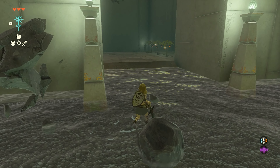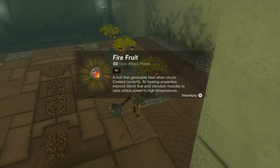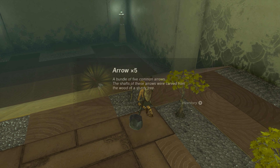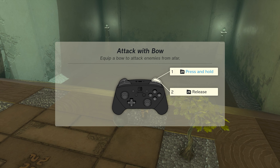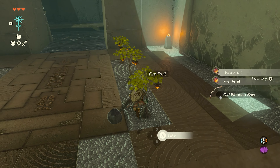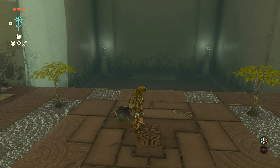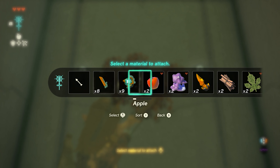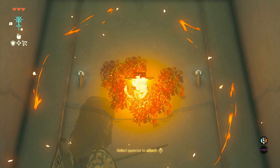Did I get a bow? I don't have a bow. Oh, they give me one here. Fire fruit — I think if you attach this, it's like a one-hit. You smack something with it, it catches fire and that's it. I know there's a way to make fire weapons — it's the gems. You need to set that on fire to get it down, so attach a little fire fruit. Kablammy.